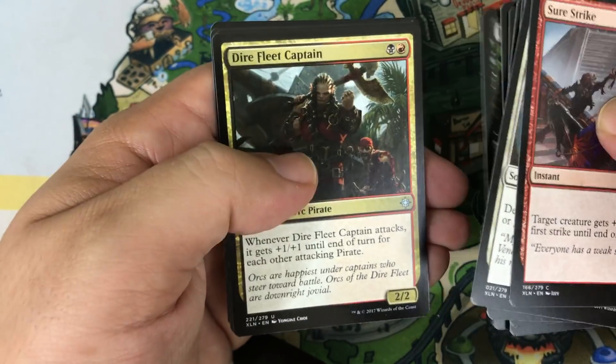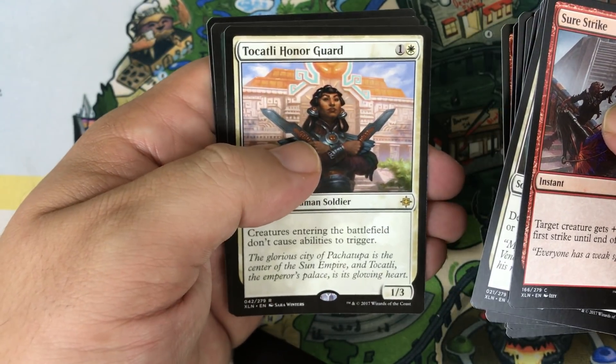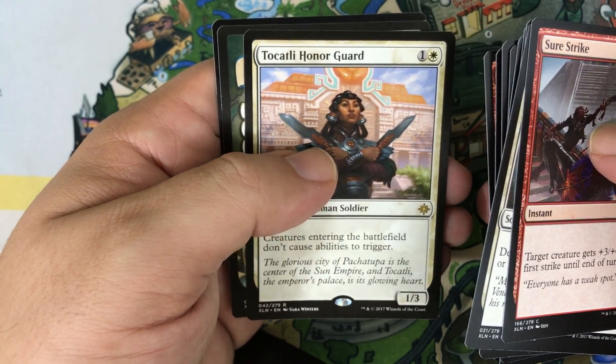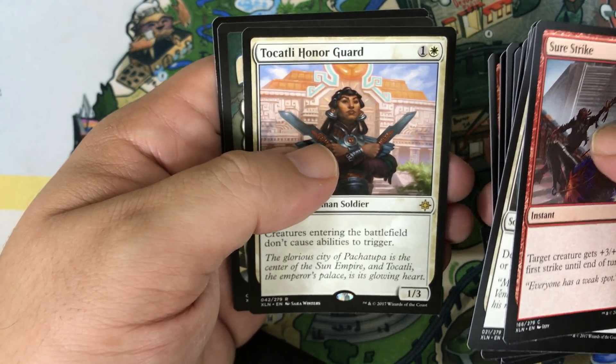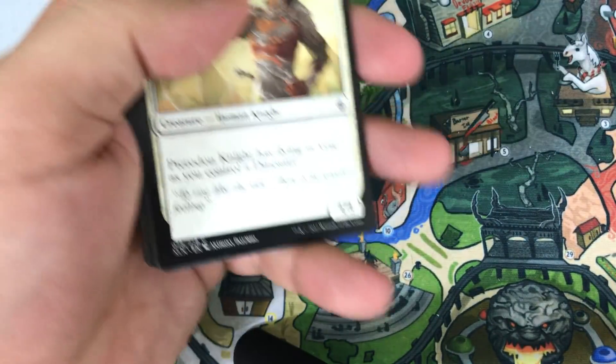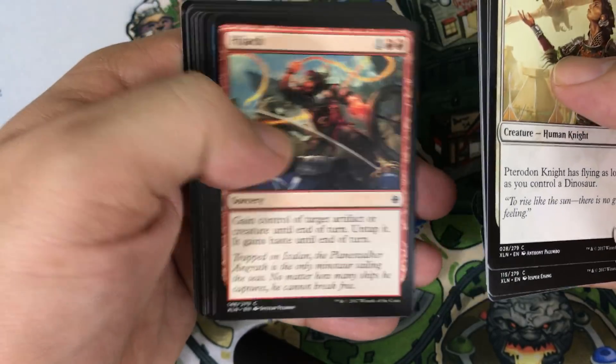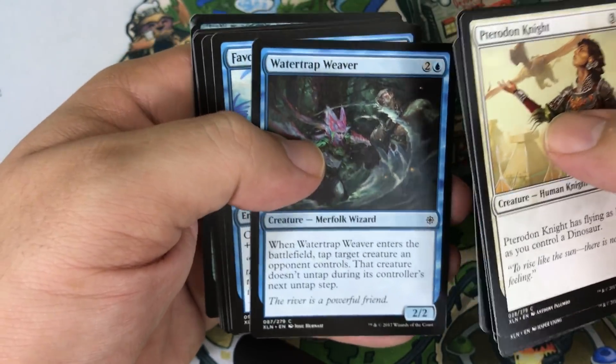Pack twenty-four: Heartless Pillage, Dire Fleet Captain, Bonded Horncrest. Our rare is Tokatali Honor Guard — an interesting sideboard card in certain situations, or a build-around in Commander. You can develop your deck to not be affected by it, and it's definitely going to affect somebody at some point, so it could be interesting.